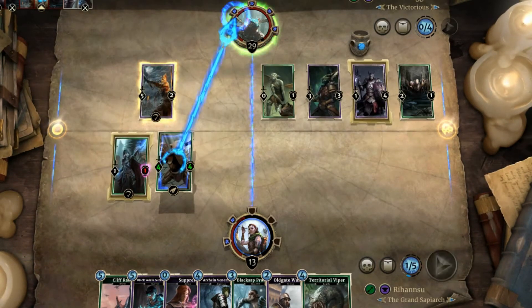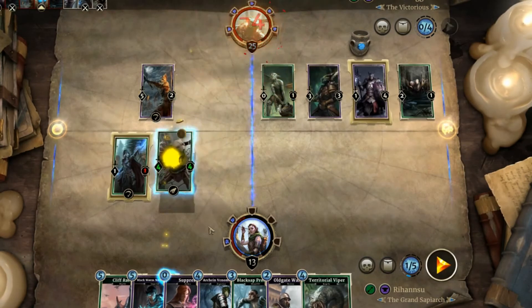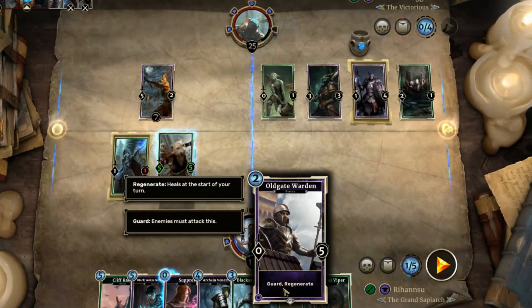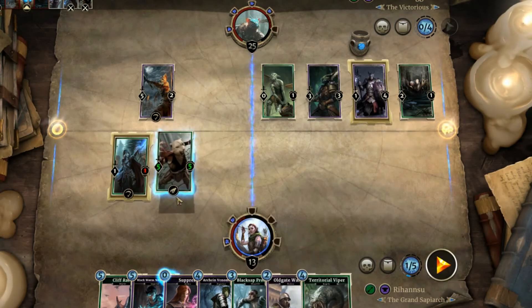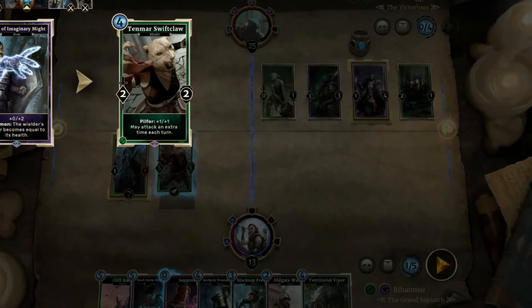I've won games with this — I turned an Old Warden Gate into a 13/13. I had the endurance plus six health armor card, so six and five is eleven, plus the Ring of Imaginary Might's plus two made it thirteen, and it added thirteen attack. Of course I won against the other player basically within two rounds.